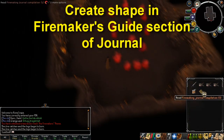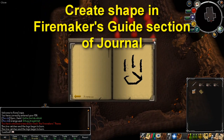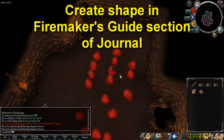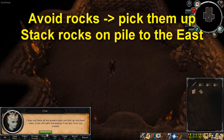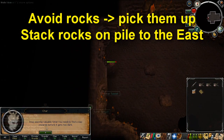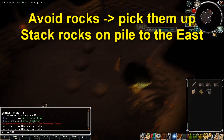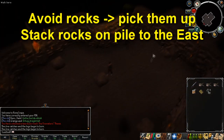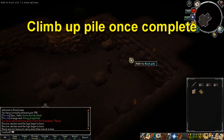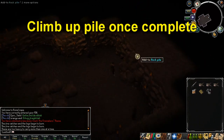Once you're in the next room, read the Fire Makers Guide section of the journal to see the shape that you need to make with the fires — like the previous one with the arrow, only this time it's a different shape. Once you've finished this room, the shape will disappear and the rocks will start to fall from the ceiling. Avoid these rocks by watching the shadows on the ground, then pick up the rocks once they've landed and add them to the pile of rocks on the east side of the room. You can only pick up one rock at a time. Once the pile is big enough, you can climb up it and move on to the next room.